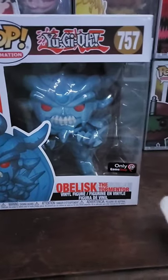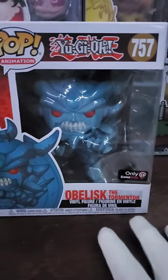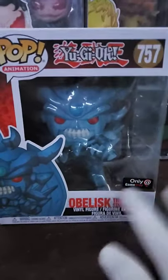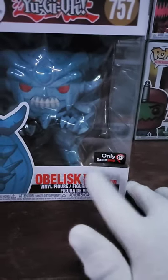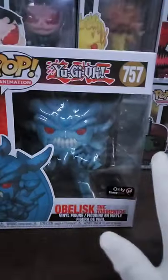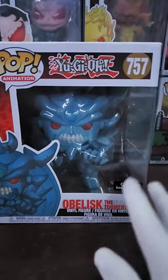Subscribe, leave a like, comment — do all that good stuff. This is Obelisk the Tormentor, one of the Egyptian Gods. He's a GameStop exclusive and has been vaulted. His PG right now is sitting at $39, and I did buy him for $18.